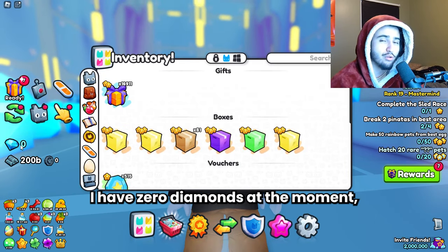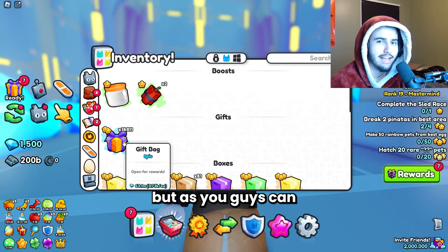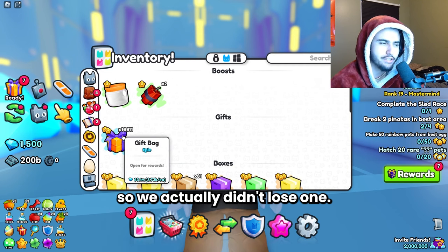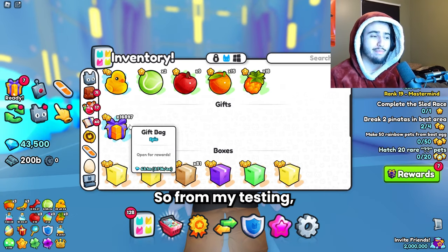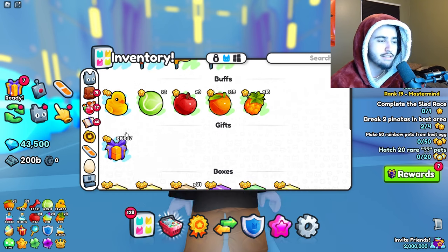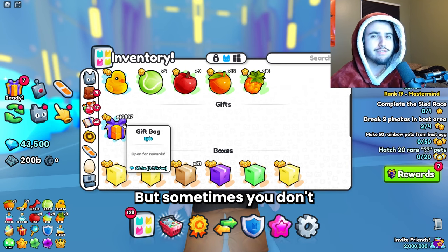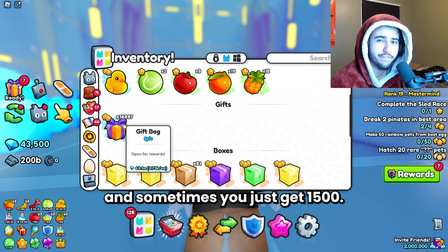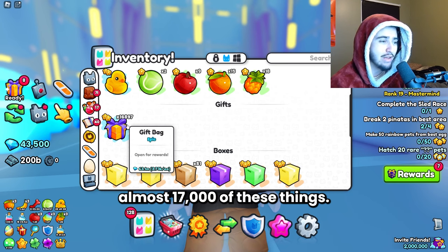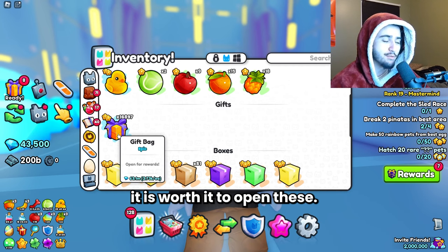As you guys can see, I have zero diamonds at the moment, so I'm going to open up one of these things. I actually didn't get too many diamonds there, but these things cost 3,700 — and I also got my gift bag back from opening it, so we actually didn't lose one. From my testing, it seems like the most diamonds you can get are around 6,000. So if you get 6,000 diamonds, you basically get the value right back, but sometimes you don't get any diamonds at all, and sometimes you just get 1,500. This really is a luck thing, but we do have almost 17,000 of these, so this is a pretty big sample to figure out whether or not it is worth it to open these.